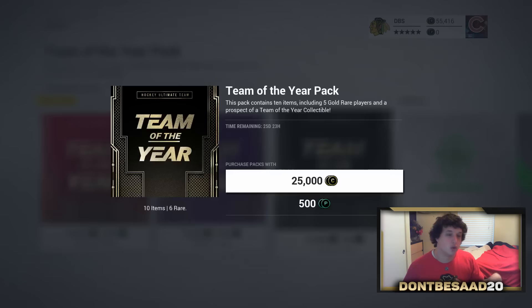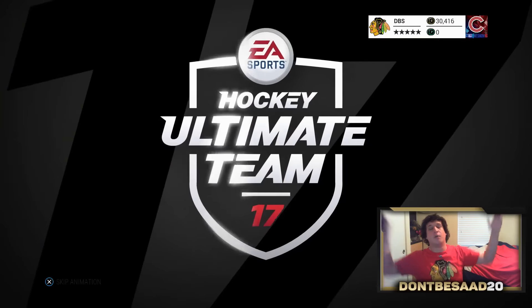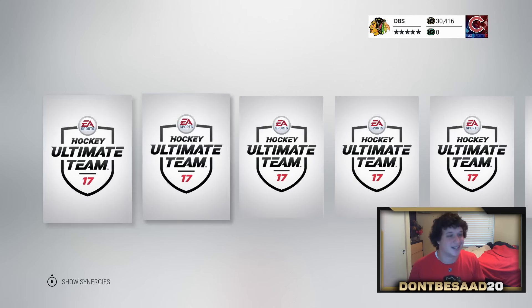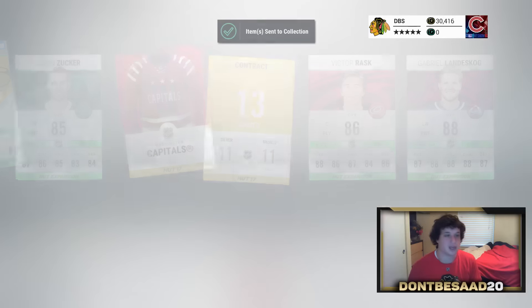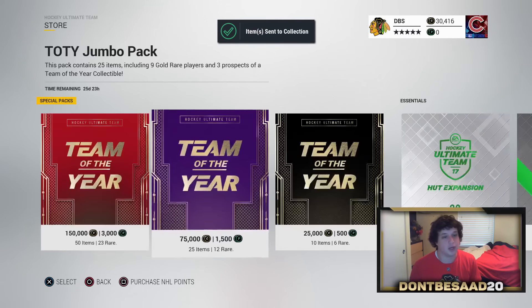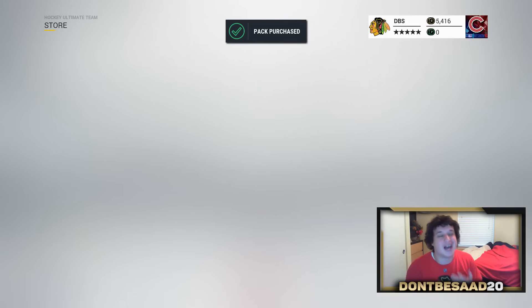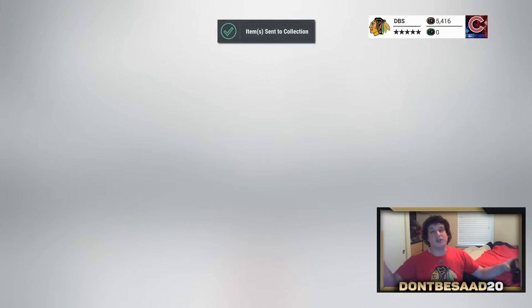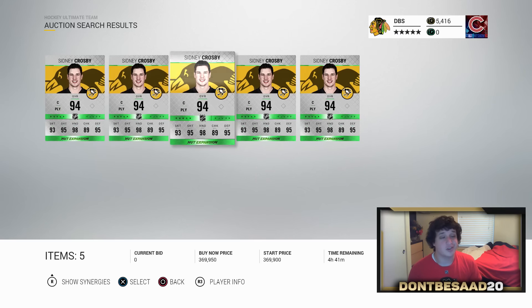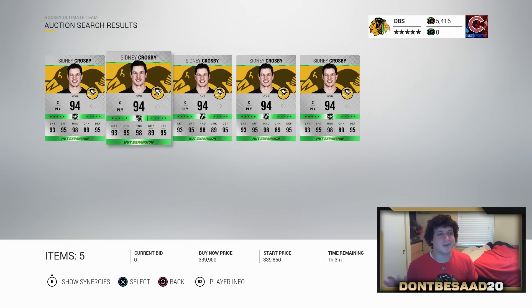And you know what? Fuck it now, we're going all the way down to zero coins. We'll do two more of these 25k packs. I'm happy, man. We may not have pulled the Team of the Year, but I'll take a 94 overall Sidney Crosby — I'm not too upset about it. We're getting no collectibles so far. I hope we can get one in this last 25k pack. But we fucking pulled Crosby — I can't be mad, I'm all good. I'm gravy, man. Send those all to the collection. He's going for, I want to say like 275. I think if I put him up for 275 he'll sell instantly. So I kind of almost made my coins back. I'm not too upset about that.